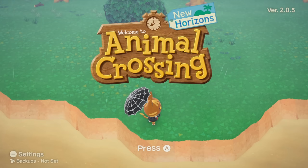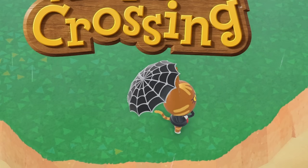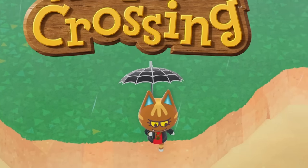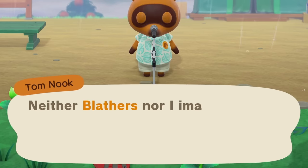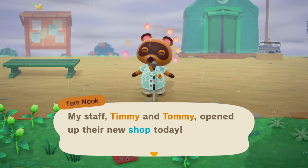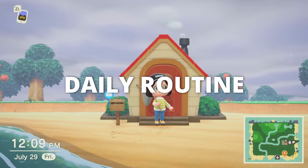We are here on day two of Lack, our 30-day island. Kat is ready for Halloween apparently with that spooky umbrella. We have some stunning news — we're moving forward with the construction of the museum. Also, Timmy and Tommy opened up their new shop today. It's a small shop but they'll change stock daily. Time for our daily routine.